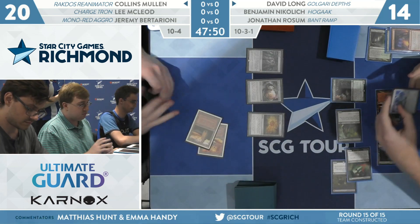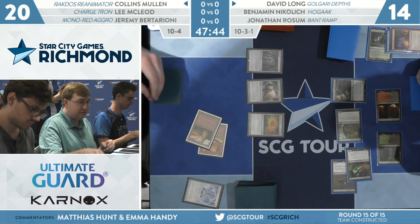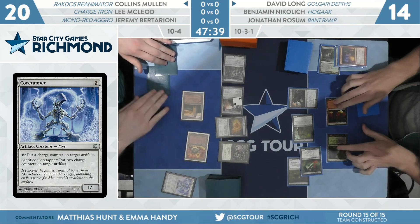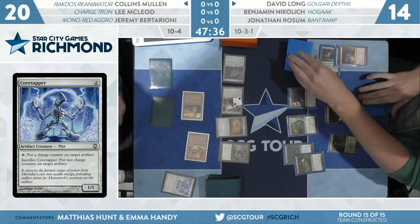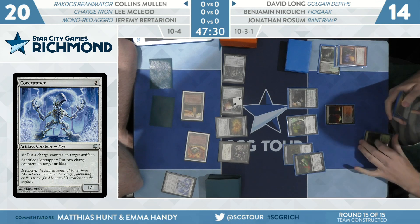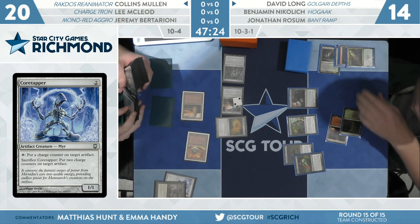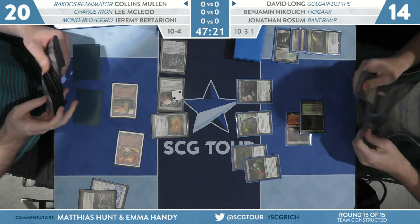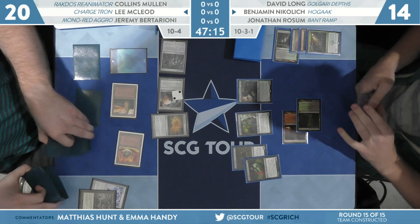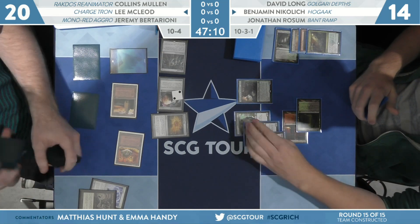Second Tron land, and you see that with Expedition Map. You think that's going to be the whole turn — you would be wrong. Astral Cornucopia on zero, Mox Opal on zero, some extra mana, and here's Core Tapper. He sacrifices it to put two charge counters on the Cornucopia and casts Ensnaring Bridge while making turn three Tron. Did you see he sacrificed that Core Tapper and immediately handed it to Nikolic? He pointed at the Cornucopia and said, yeah, you can read it. Instead of just seeing turn three Tron, it's turn three Tron while putting Ensnaring Bridge into play in the meantime.